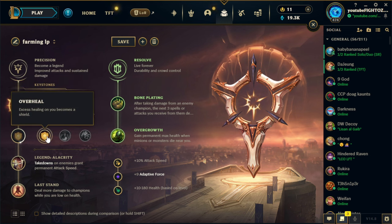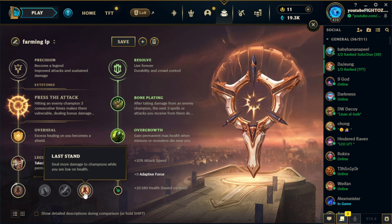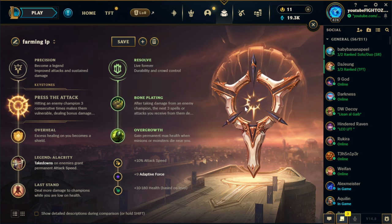Overheal is the best option because you have Blade of the Ruined King as your first item. You can even get Vamp Scepter on your first base, so you'll get that shield really early. You want to stack it up. Legend of Alacrity — self-explanatory. Last Stand is a little bit better than Coup de Grace because you do tend to get quite low on Varus. The whole point of this champion is that you push your limits — you do unprecedented amounts of damage when you get to very low health and the enemy just doesn't expect it.